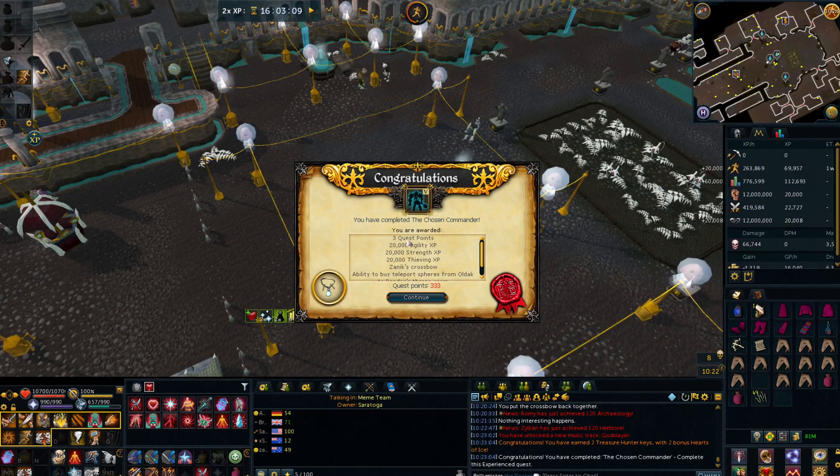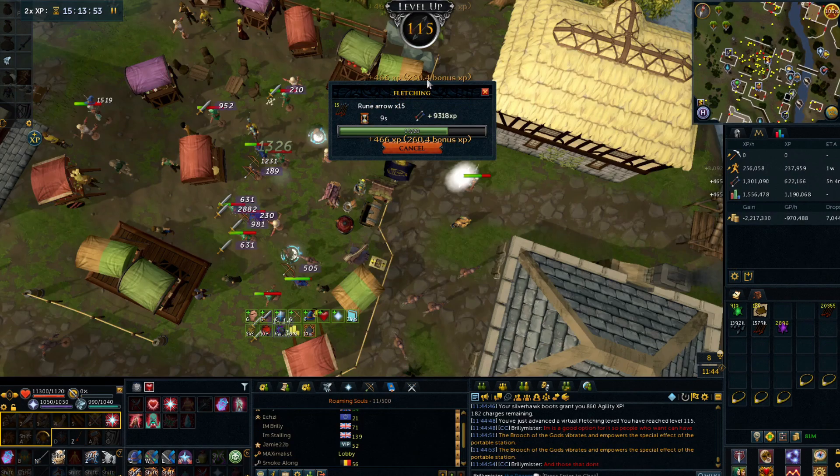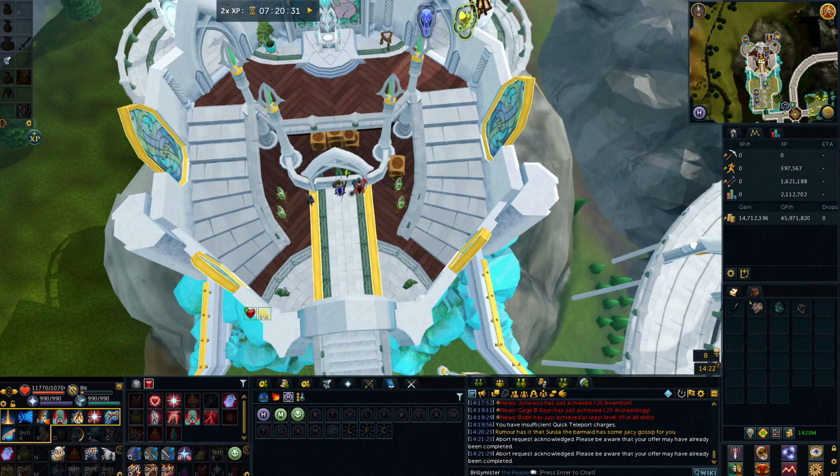Quest complete — Chosen Commander, 3 quest points, 20k agility and strength. I don't unlock anything good here but I can now go and unlock myself the Minion Mines, so I'm going to go do that right now. And the first level up of the episode: 115 fletching.